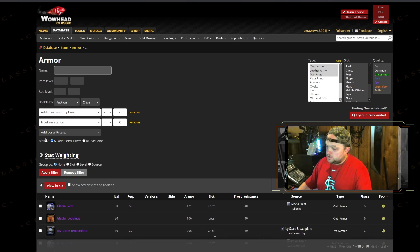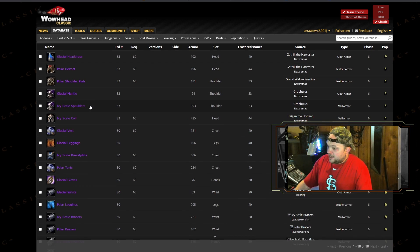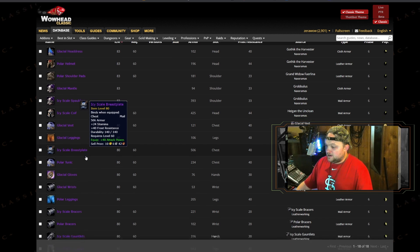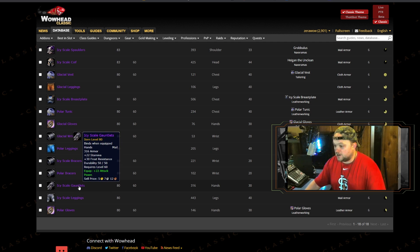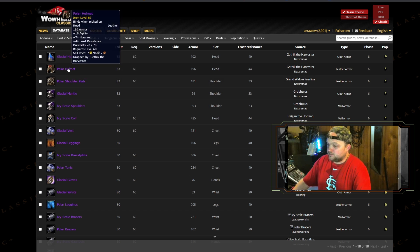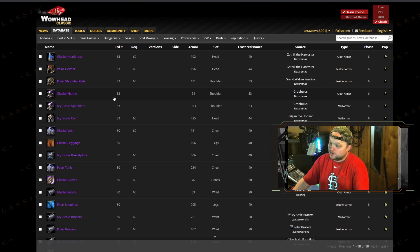For phase six, filtering to just what's being added, you'll see a lot of great pieces. You'll have the Icy Scale Spaulders with substantial frost resistance, the Icy Scale Coif, the Icy Scale Breastplate, bracers, gauntlets, and leggings — basically the full Icy Scale set. This gear comes from Naxx and will also be going to warriors most likely, as well as rogues. For hunters specifically, you can compete over leather and mail pieces. There doesn't seem to be any plate frost resistance gear at all — it's all cloth, leather, and mail.